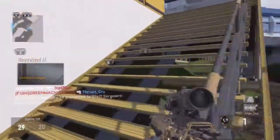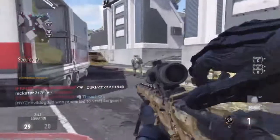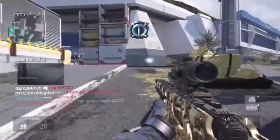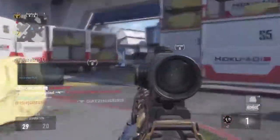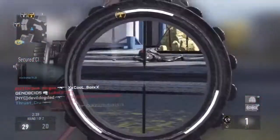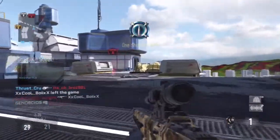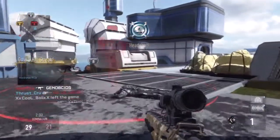To get your sights on target — scope in, hold your breath, and get ready to shoot somebody from a very far distance — they can outgun you with an assault rifle so much faster than you can get ready to shoot them.